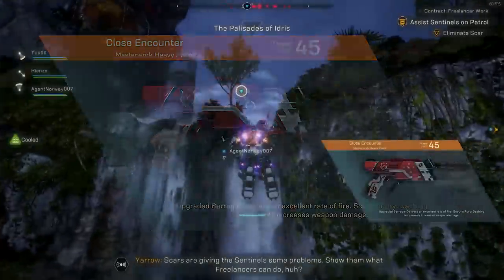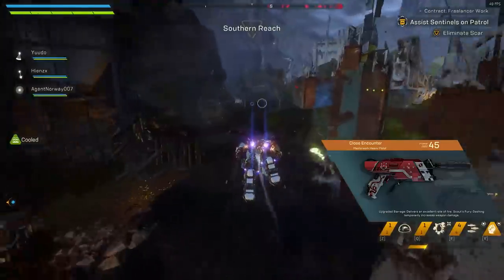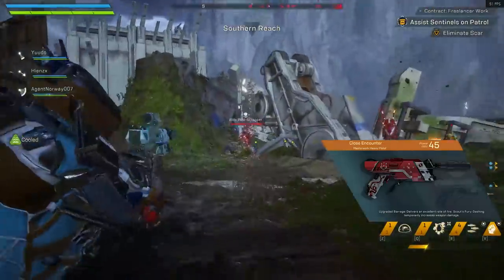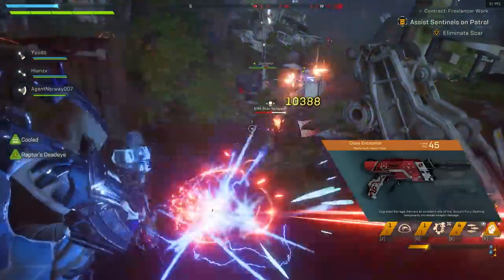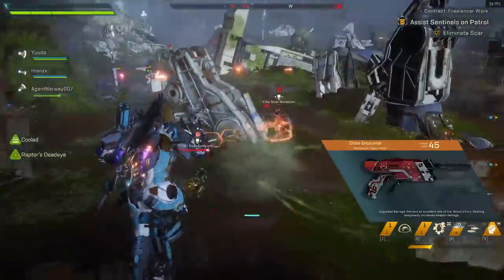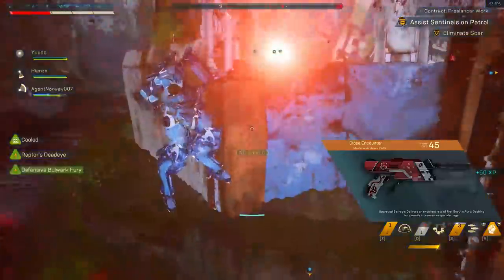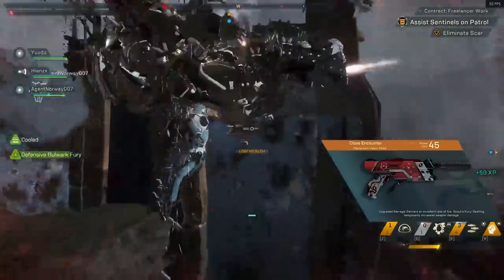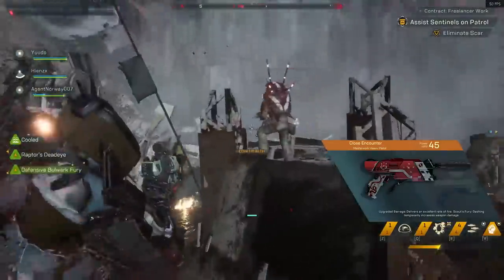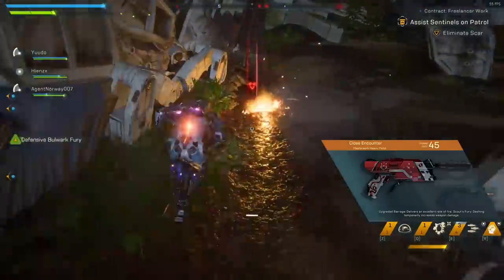Close Encounter would be good for Interceptors with a melee build or a Ranger melee build. This particular dash effect doesn't stack at all, but pairing it with close quarters combat and abilities that need to be melee-ranged, like Tempest Strike, makes it useful in a lot of builds. It has the worst damage of the three heavy pistols but fires a lot faster. Out of the three, Avenging Herald is the best by far.